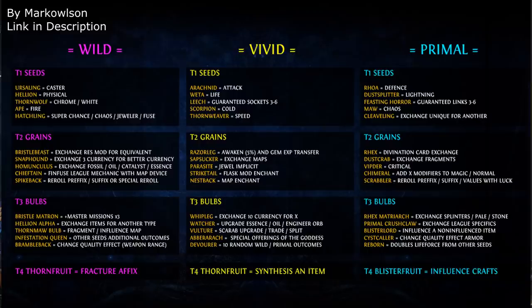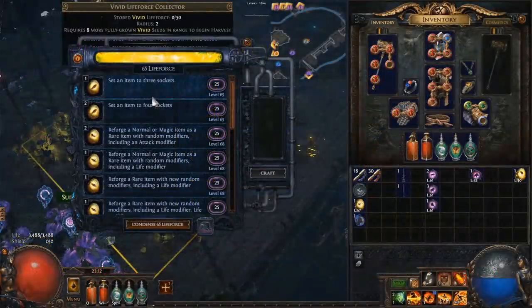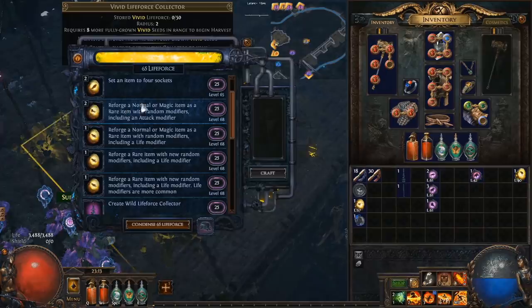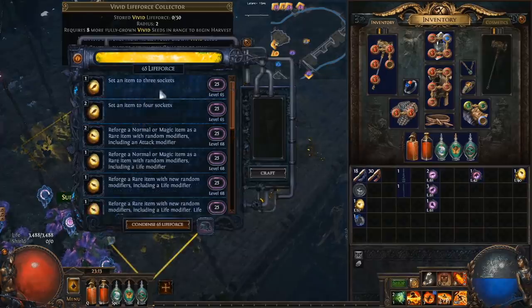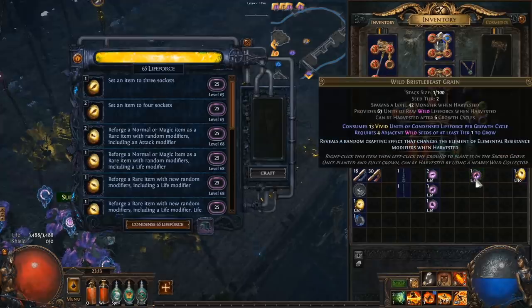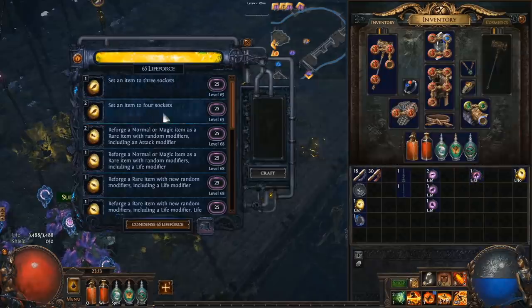We're going to see many mirror-tier items this league because of this crafting system. You can see how many crafts you have available of each type on the left-hand side — for example, one craft that creates three sockets on an item, and two that reforge a normal or magic item into a rare. On the right-hand side you'll see how much life force is required. Each seed provides life force: this one provides 7 units of wild (pink) life force, while a higher tier one provides around 63 units depending on level. So crafting two four-socket items at 25 each takes 50 units total.